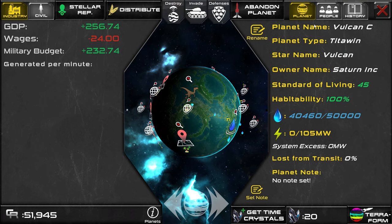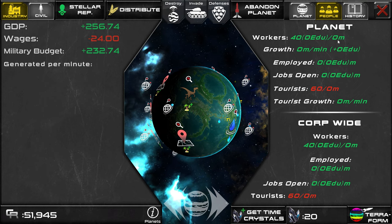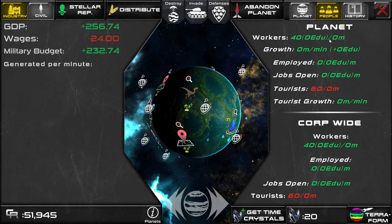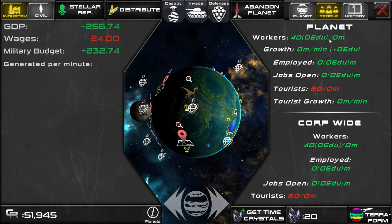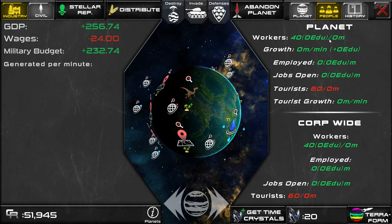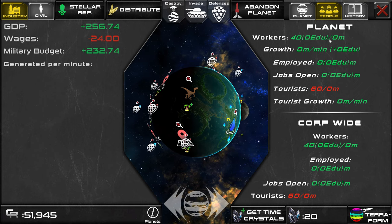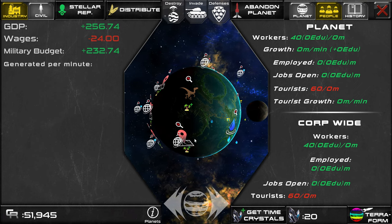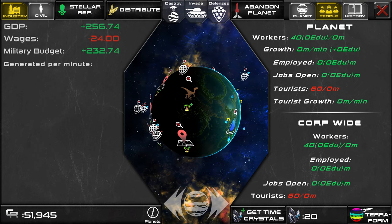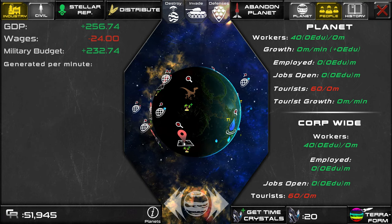If we open the people tab, we can see that we have 40 million workers, and the zero on the right means that we have zero habitat space. There is a one-hour window on new accounts where no one will leave due to lack of housing, so we just want to make sure there is enough habitat and tourist space to house our starting population before that one-hour window expires. Each habitat houses 40 million, so to house our starting 40 million population, we only need to have one habitat for now. So I'm going to go ahead and build a habitat on this slot with the palm trees and the plus — that means that this slot has scenery, and it gives a boost to buildings like resorts and habitats.